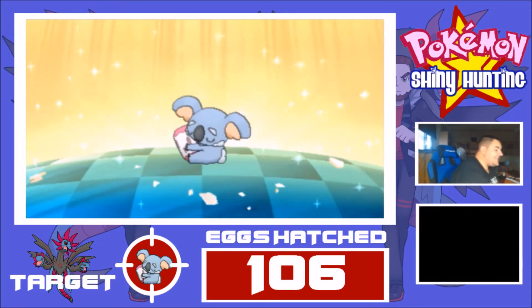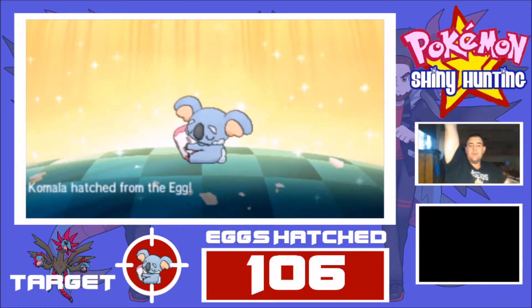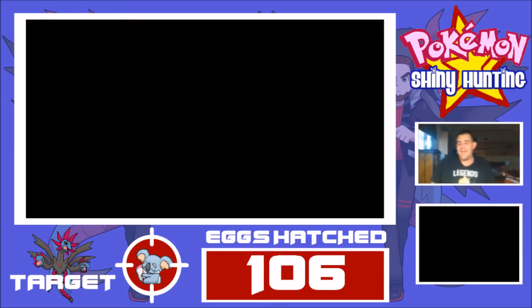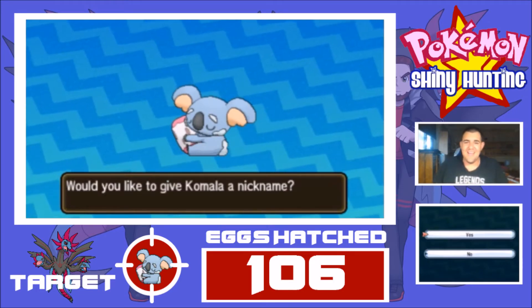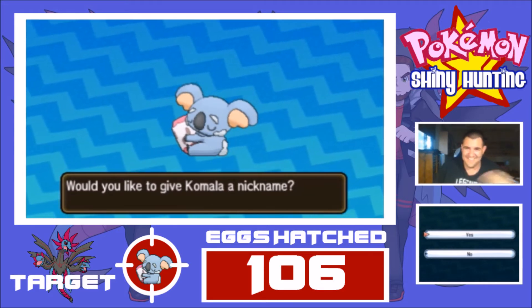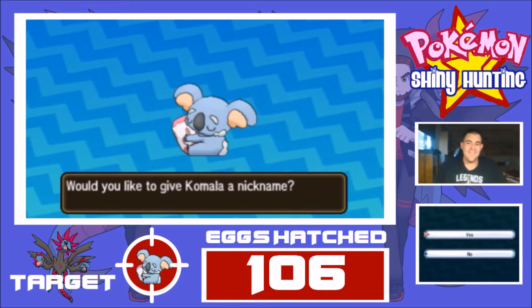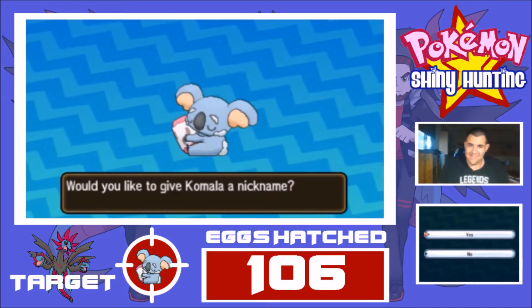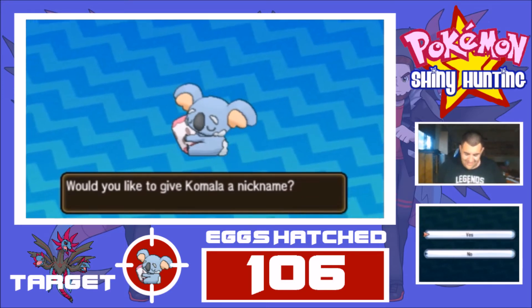Woo-hoo! Let's go! We've got the Shiny Komala at 106 eggs. Woo-hoo! Look at that pink drama. I couldn't think of it — I had a brain fart for a second. Shiny Komala, 106 eggs. One more egg than the Shiny Linden. Let's fucking go, you guys!